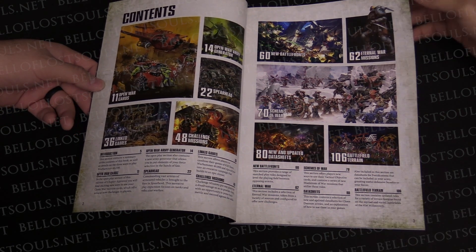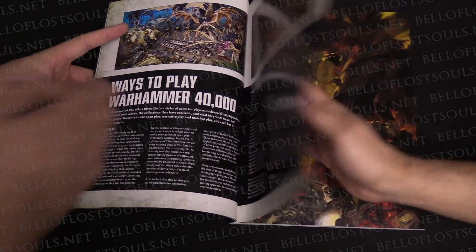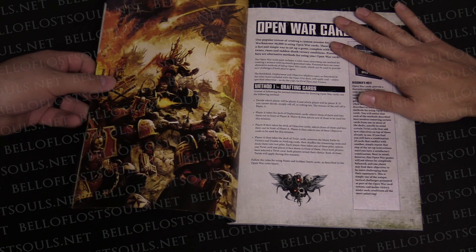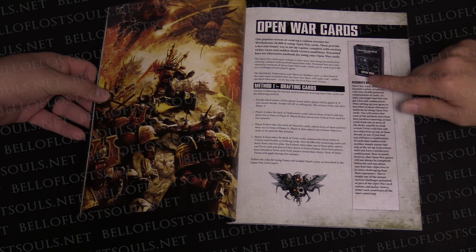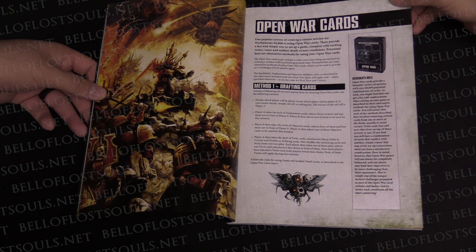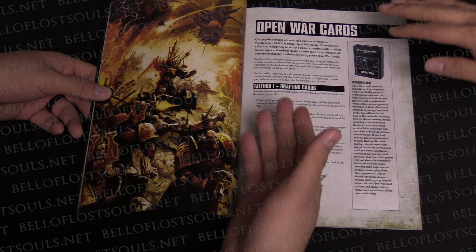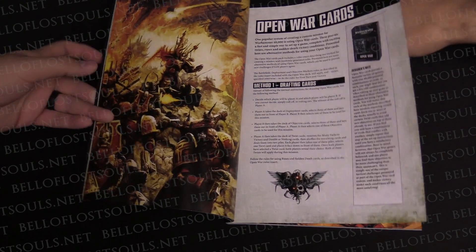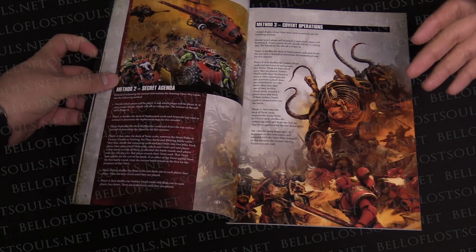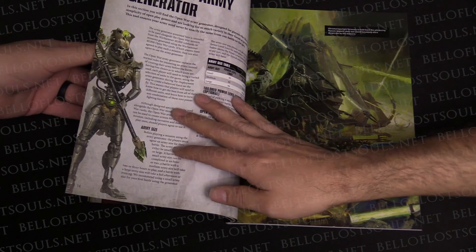First they go over the three ways to play — narrative, matched, open. Then they talk about Open War Cards, which let you play pickup games. There are two to three pages showing different ways to use the deck: on some the cards are secret, on some they're public, some involve drafting — different ways to use the Open War cards.